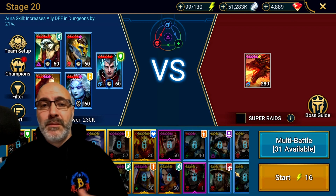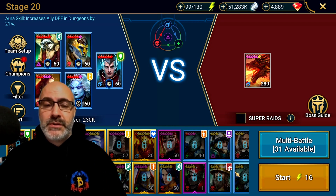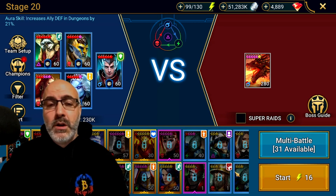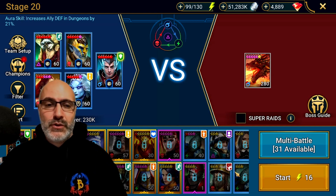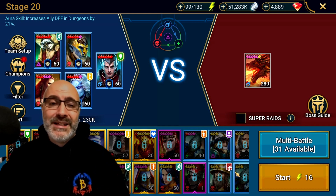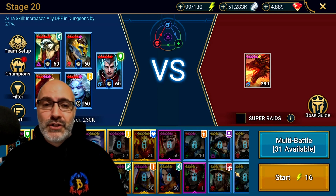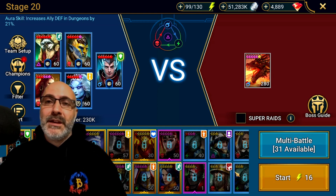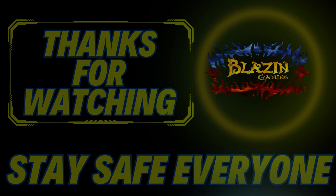That's it, guys — Stage 20 all rares, not a bad team. Most of these champions you're going to use in other areas too: Frozen Banshee is solid on Faction Wars and Ice Golem; Apothecary in Arena and Faction Wars; Bellower as a campaign farmer or for Minotaur scrolls; and War Maiden bringing that big boy decreased defense as a rare is solid. Let me know in the comments what you think of the team — is it accessible, is it too far out of reach, are the builds that crazy? I did try to bring it down further. Much love, much appreciation — be safe, be well, be good to each other. I'll catch you guys on the next one.